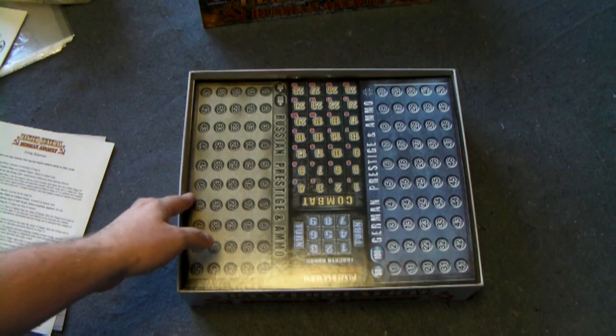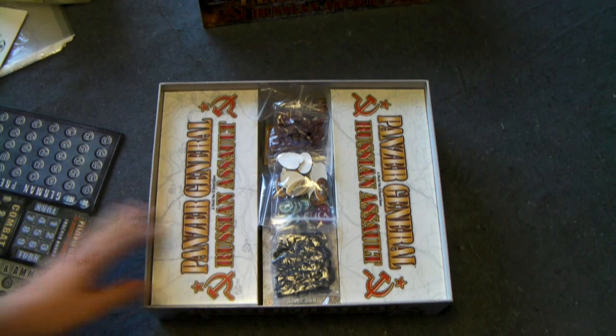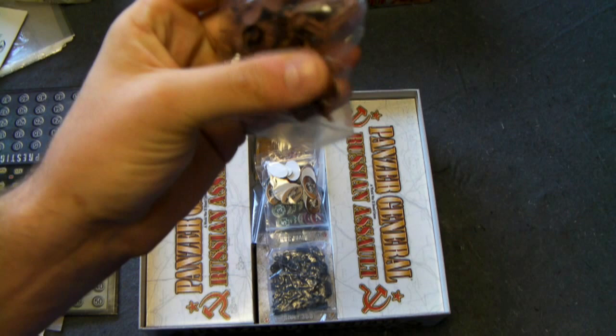You have a cheat sheet of the super simple 18-step combat process — 18 steps, but we'll get into that in a minute. We have the main board here, which tracks the turn, the combat, and the prestige and ammo levels for each player — the Russian player and the German player. And we have a giant box insert. Why did they do this? This could have easily been folded and the box made about a quarter of its size. But I guess that's how they try to command such a big price tag, at least originally.